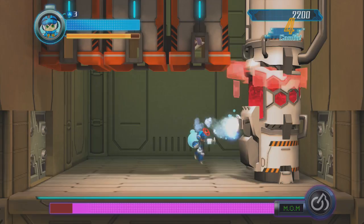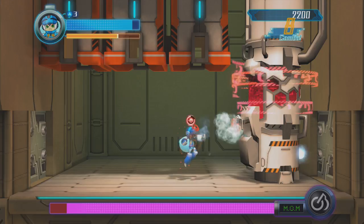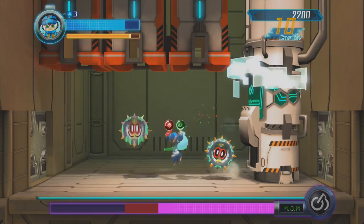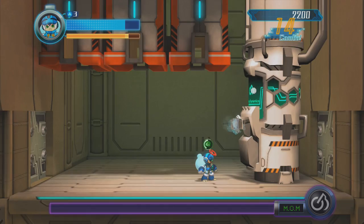Now we come to this computer mini-boss that is constantly dropping in enemies through these three tubes. It is incredibly weak to Cryo's ice ability. It drains its health like nothing, and I would recommend using it on all of the baddies that drop out of these tubes, because it freezes them in place, keeps them still, and you're gonna get so much Zell from them when they're frozen that you're never gonna run out of weapon energy in this room.